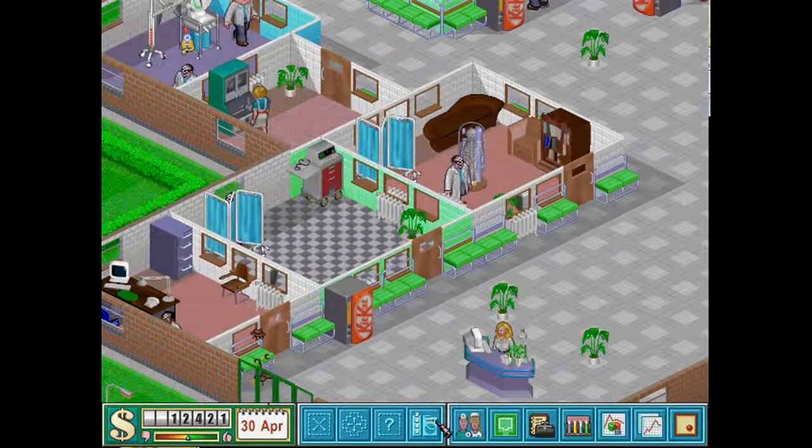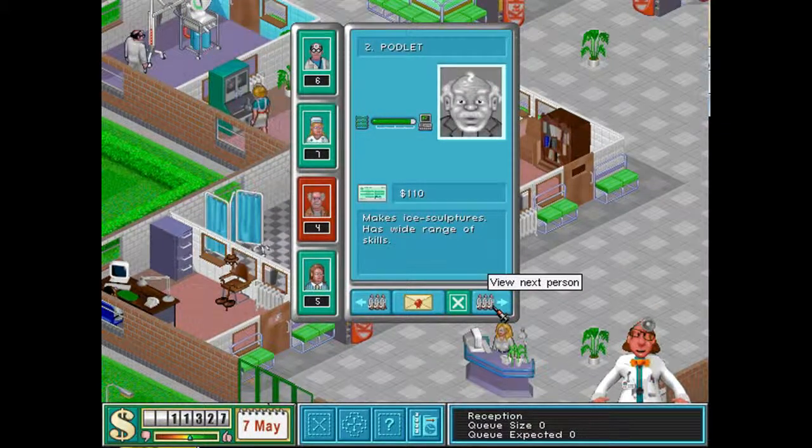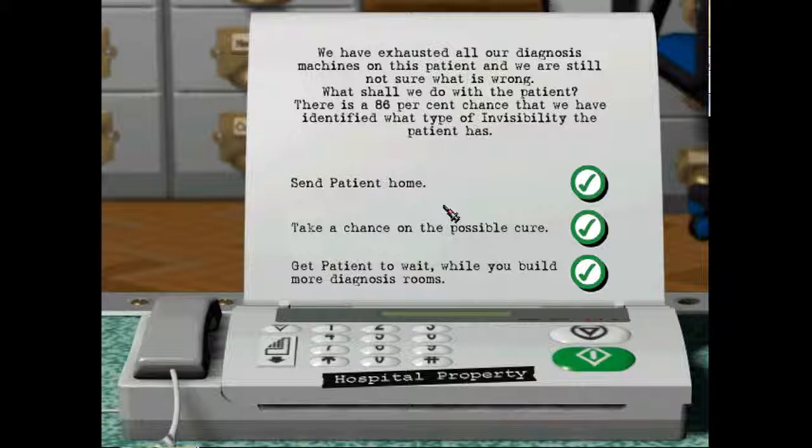So he'll probably tell us that we've got too many doctors — you can't have more than enough, if you're managing okay then go for it. We have exhausted all our diagnosis options on this patient and we are still not sure what is wrong. There is an 86% chance we've identified what type of invisibility the patient has. You've got three choices: send the patient home, take a chance on the possible cure at 86%, or get the patient to wait while you build more diagnosis rooms. Now 86% is quite high so I would take a chance, but anything below 70% I really wouldn't risk.